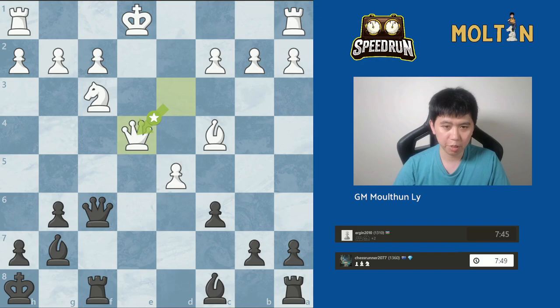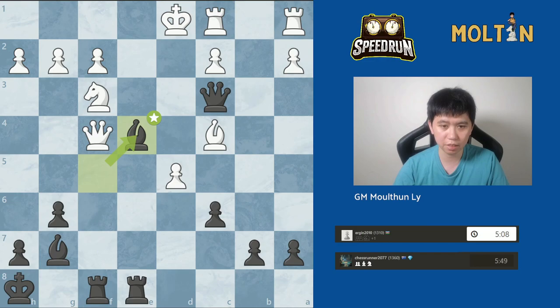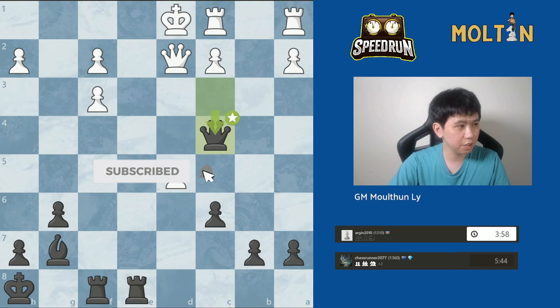After captures e4, white pretty much had to take, and then we developed more pieces into the game. We continued developing with check, and then black had the king permanently stuck in the center — the rest was just finishing the game off. I hope you enjoyed this game and I'll see you all on the next one.